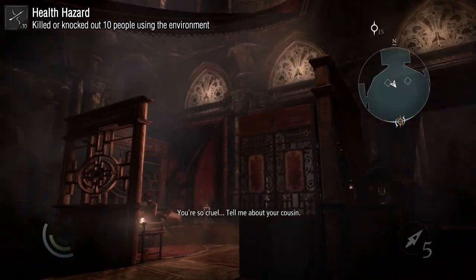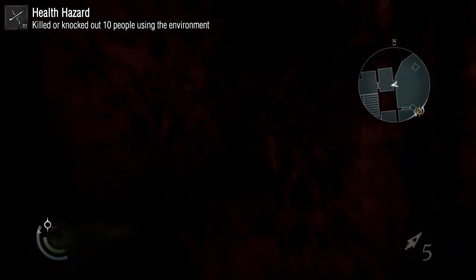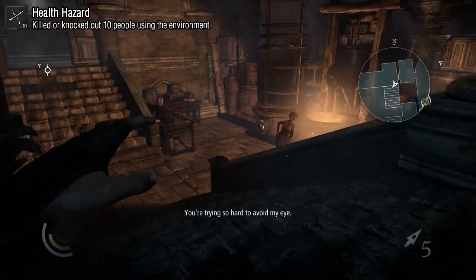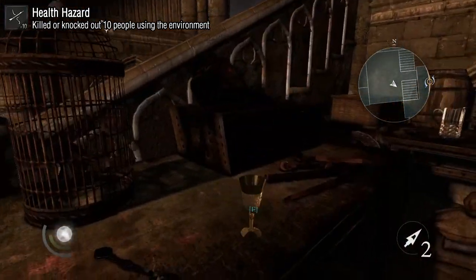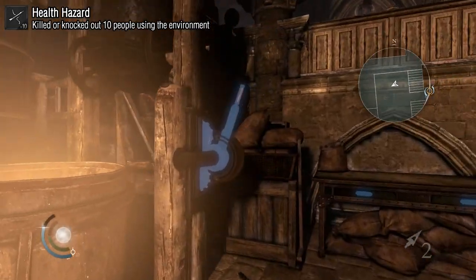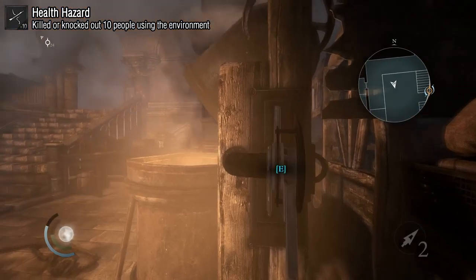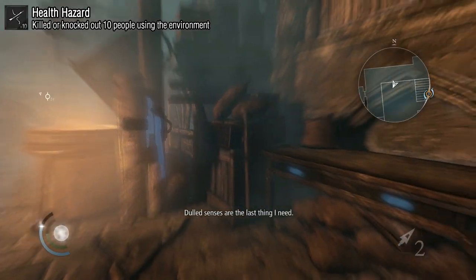You can get Health Hazard in Chapter 3 right after you enter the House of Blossoms. Take a right and you'll find an opium machine. First, take care of the people in that room, then go to the machine and pull the lever. This will overload the opium machine and put everyone in the House of Blossoms to sleep. There are way over 10 people in the house, so you'll get this achievement instantly.